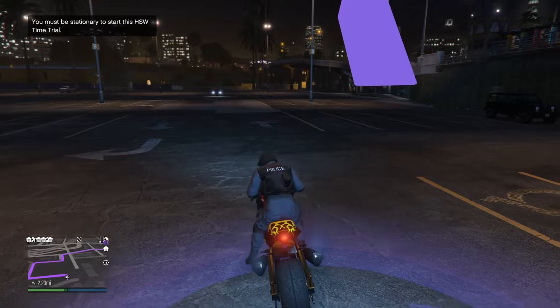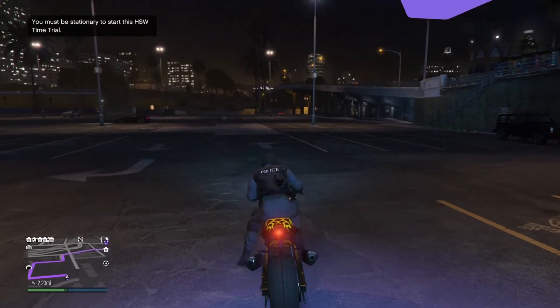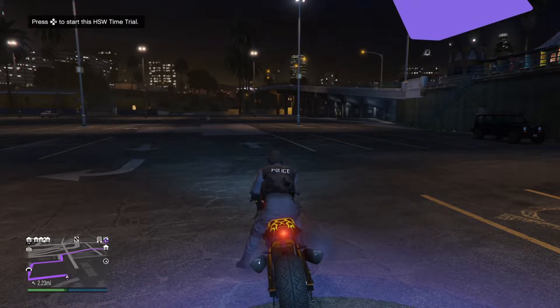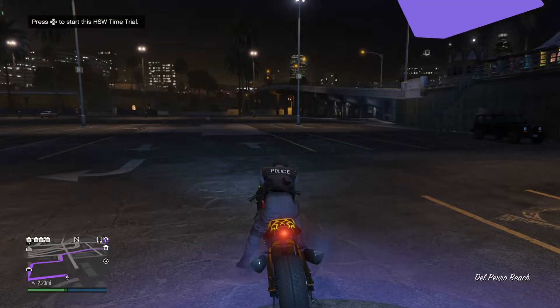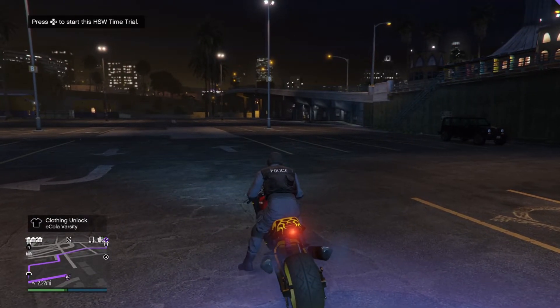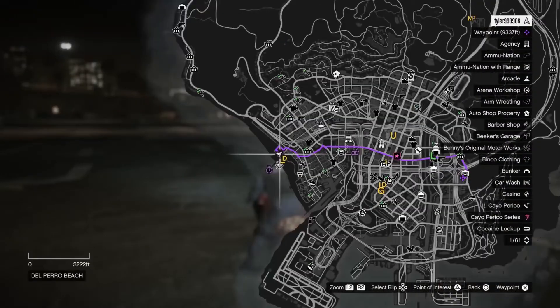So pretty much you guys will need a next-gen console to play this. The bike I'm going to be using is the Hacharo Drag, and it is one of the best vehicles to do time trials in — you guys can also use a car or something like that. This is the location of the time trial, so make sure you get yourself a waypoint to the destination. Once you're ready, go ahead and start it up by pressing right on the D-pad.